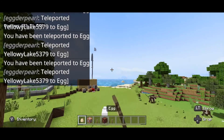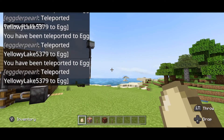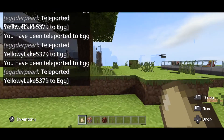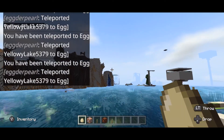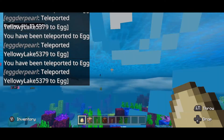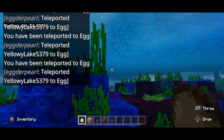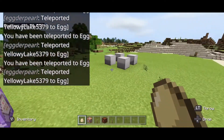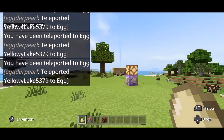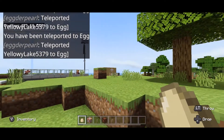Grab your egg and throw it. If you do happen to throw this in water, you're going to be stuck teleporting to it until it breaks, and that's kind of annoying — once I learn how to code better I will learn how to fix that. But in the meantime, just grab some eggs, throw them around, and you can teleport to wherever they go.